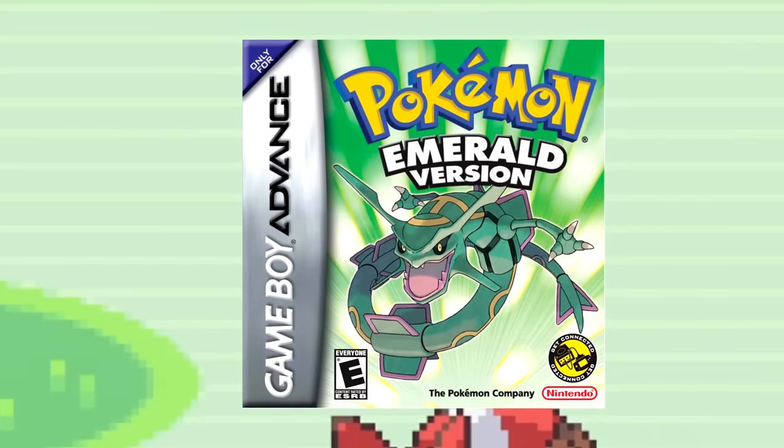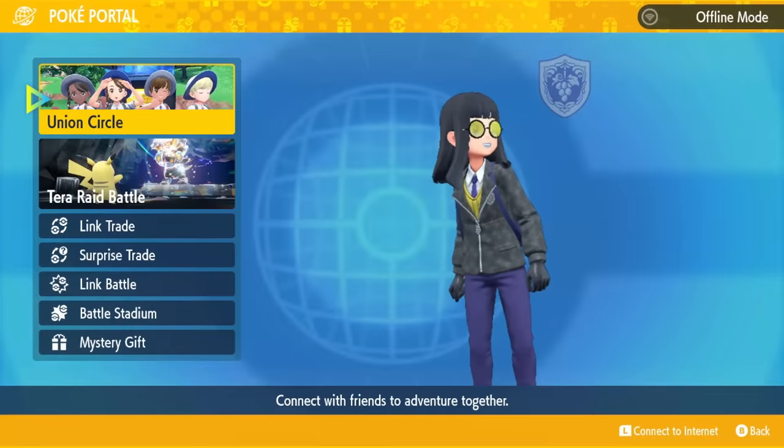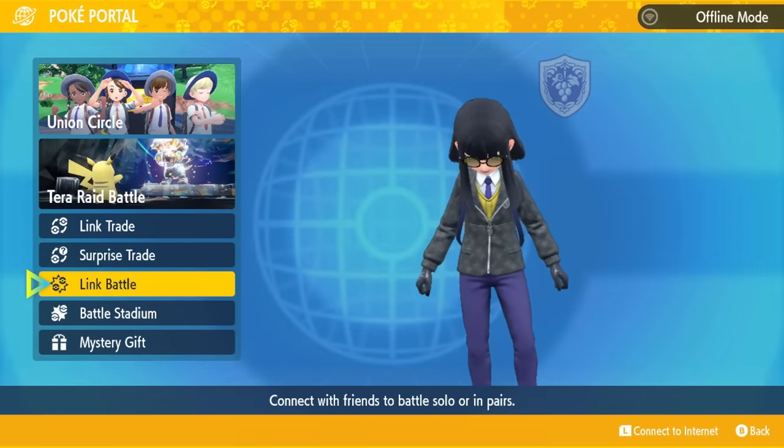Don't you just hate it when you're playing through a Pokémon game and you come across a really sweet looking critter in battle, only to find out that you can't actually catch it in the version of the game that you're playing? Well, with modern technology that allows for online trading and forums to communicate with other players, this isn't really a problem for modern Pokémon games anymore. You can get just about any Pokémon you want without much issue.